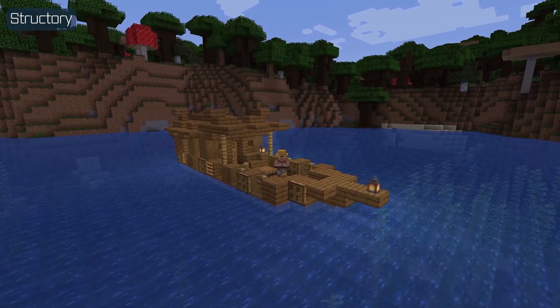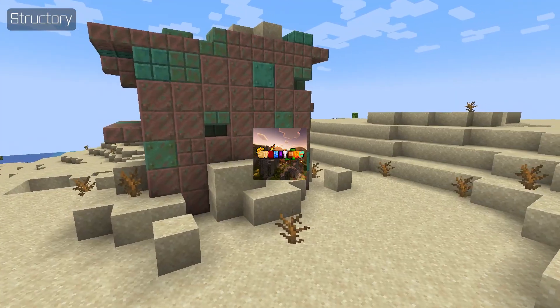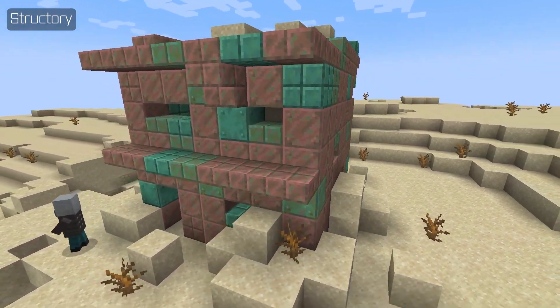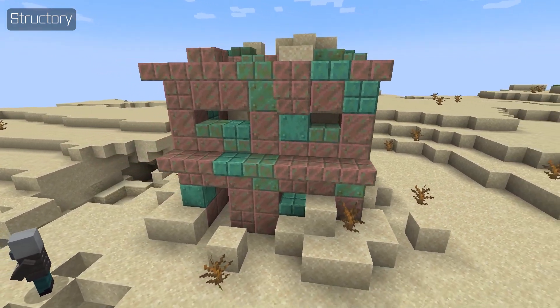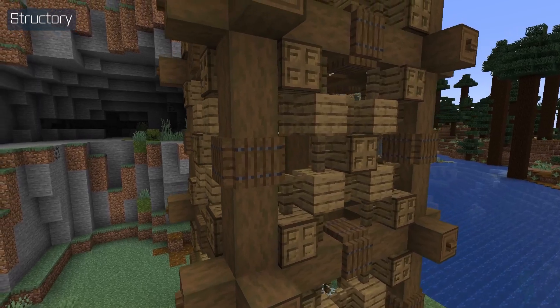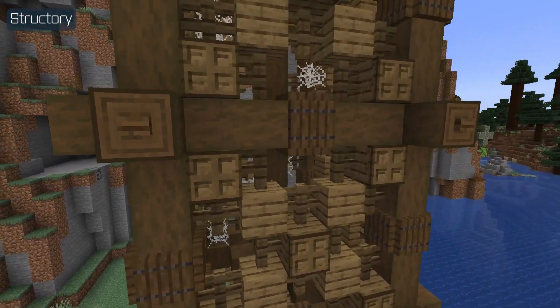What you probably really want is some atmosphere — absolutely. So Structury has exactly what you desire. Structury is a small structure mod adding atmospheric structures, including some light lore elements to Minecraft. Once again, available for Forge, Fabric, and Quilt, it has all sorts of awesome structures indeed.